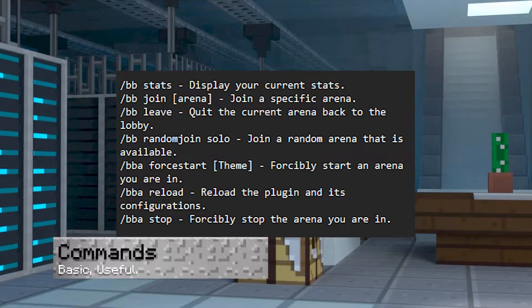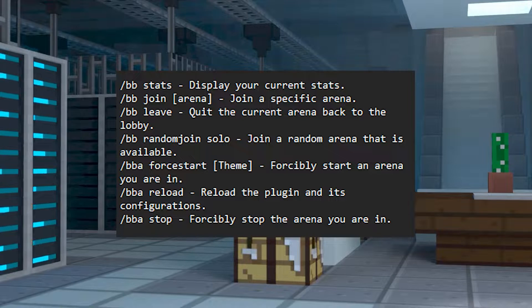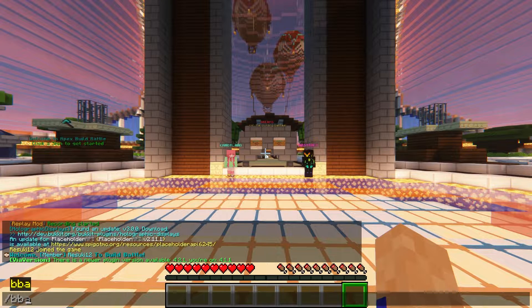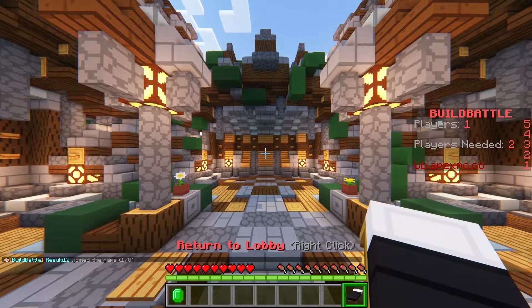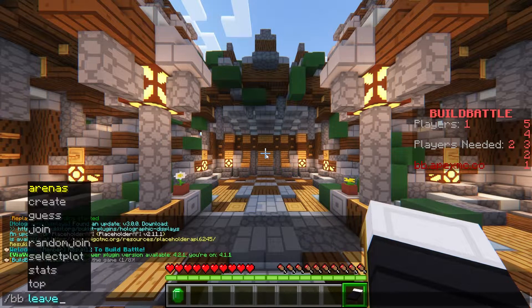There are some commands that are useful — specifically some basic ones such as BB Join, which is Build Battle Join. You can select that in your menu and do Join Candyland if for some reason the sign or the players aren't working. The same thing goes for if you want to leave a lobby and switch to a different map — you can always do Slash BB Leave, and that'll take you right back to the menu.